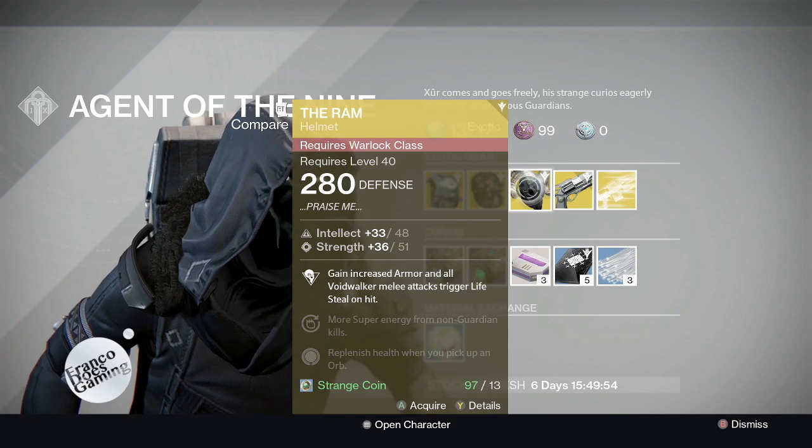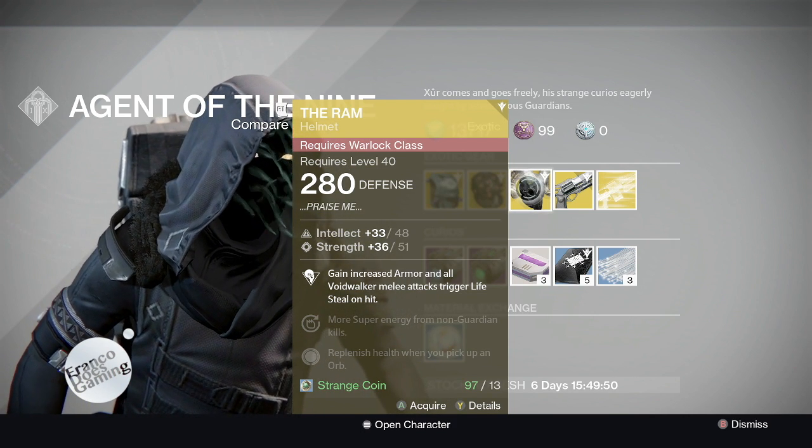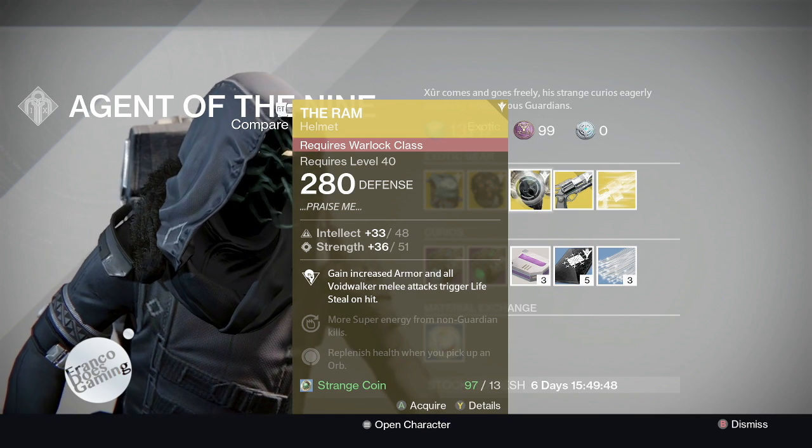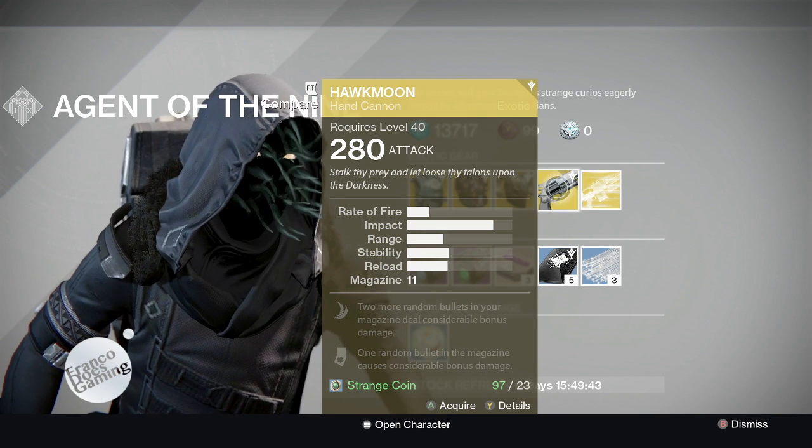With the Ram helmet, you gain increased armor and all Voidwalker melee attacks trigger lifesteal on a hit. You also get more super energy from non-Guardian kills and replenish health when you pick up an orb.